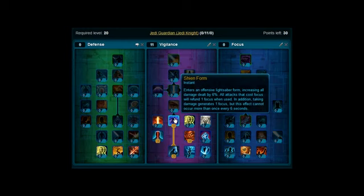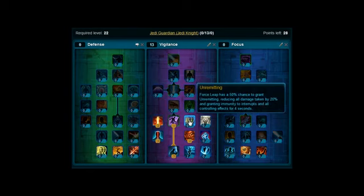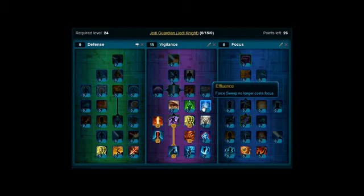Levels 21 and 22, you're going to pick up Burning Blade. Levels 23 and 24, you want to pick up Unremitting. And level 25, you are going to pick up Effluence, so pick that up.